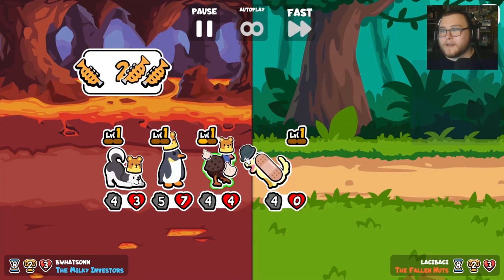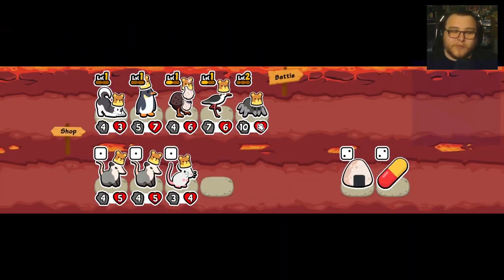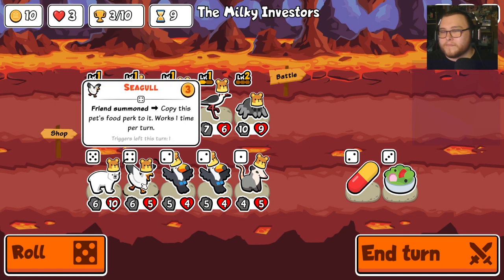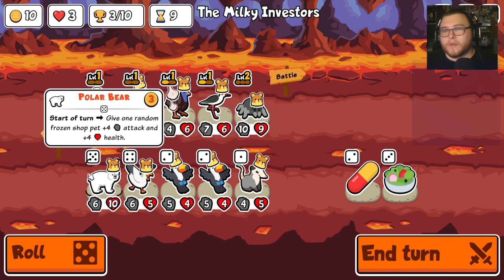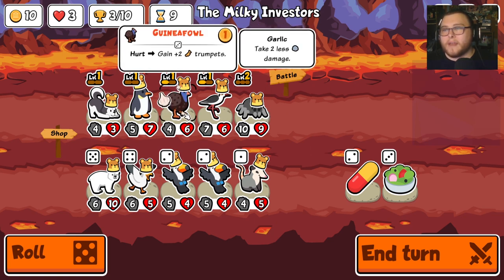That was an easy victory — too easy. It is turn eight. Polar Bear — give one frozen. Go around for a minute. Fate, someone run level two tier three pet. What tier is the guinea fowl?